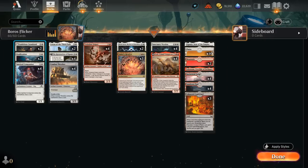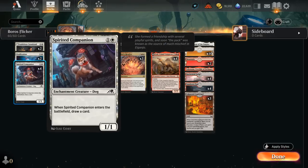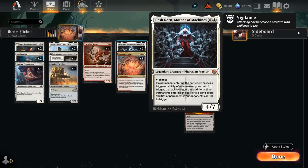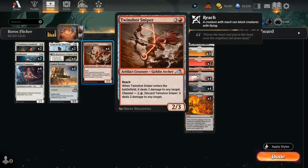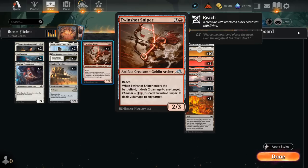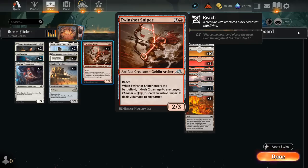The early game has two copies of Ambitious Farmhand to find a Plains and keep hitting land drops, four copies of Spirited Companion that draw a card on entry, two copies of Ossification to exile opposing creatures or Planeswalkers (which can also be doubled by Elish Norn), and Twinshot Sniper, which can be channeled to deal two damage to any target or cast for four mana as a 2/3 with Reach — also great to flicker with Nahiri's Resolve to repeatedly deal two damage.